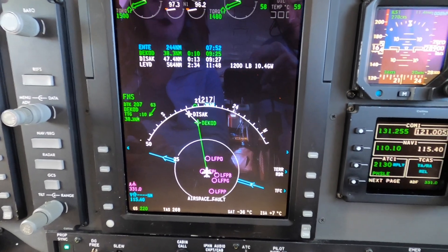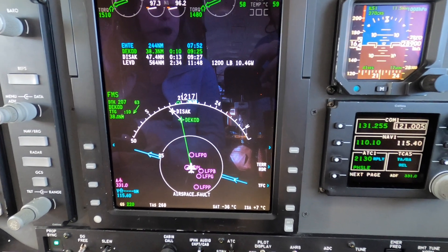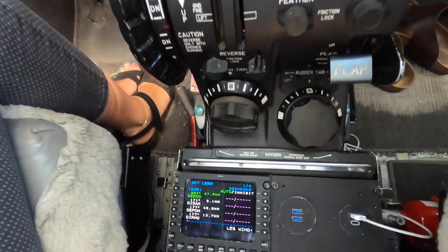We are flying inbound DEKOT. We would like to create a new waypoint 20 nautical miles before reaching this point. We also want to be at a certain altitude when passing this newly created waypoint.